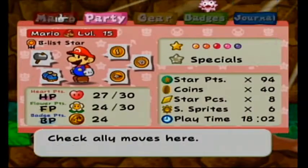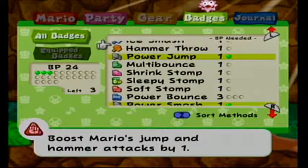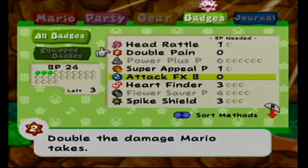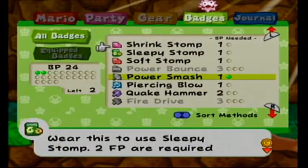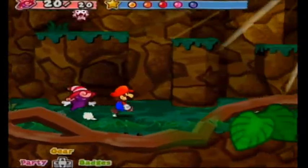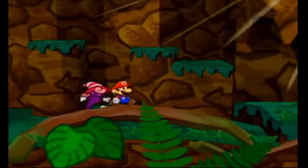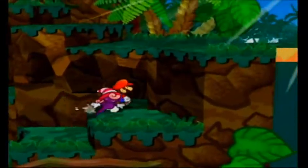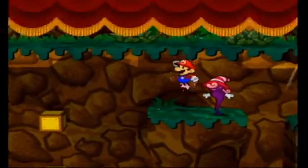I'm going to unequip my HP Plus badge and equip Multi-Bounce and Quick Hammer. That puts me down to 25 HP, and I'm going to upgrade my HP for the next level, which I'll get soon. Star piece back there — almost said 'piece of heart.' I've been playing A Link to the Past again recently, so that's probably why.